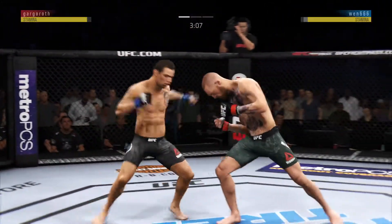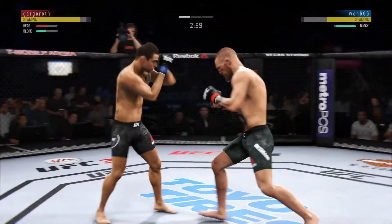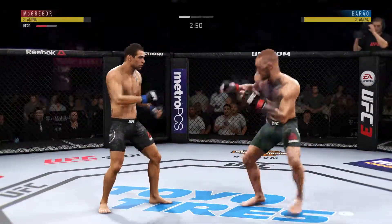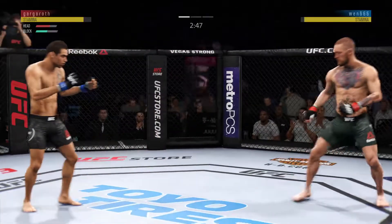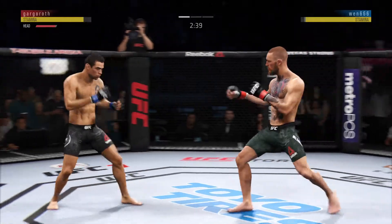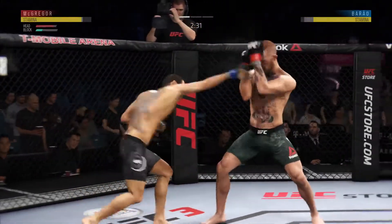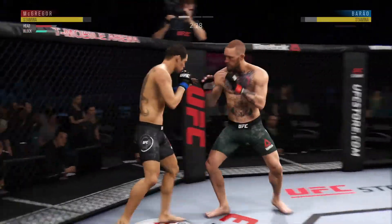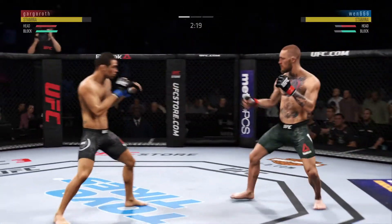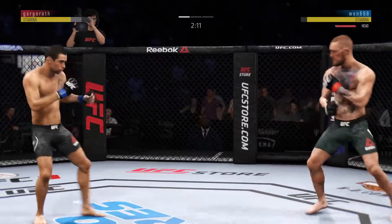He's looking for that left. Punch is blocked. He got cracked with the jab there, and his head is firmly on the center line. He's got him hurt here. Went for the inside leg kick — there was a nice exchange. Huge shots there. He lands a big right hand. He's blocking the right hand. I need you to tie up with him, tie up with him.